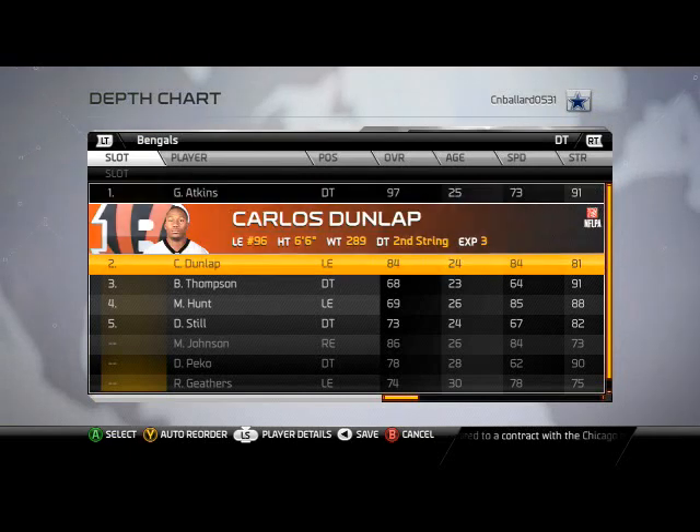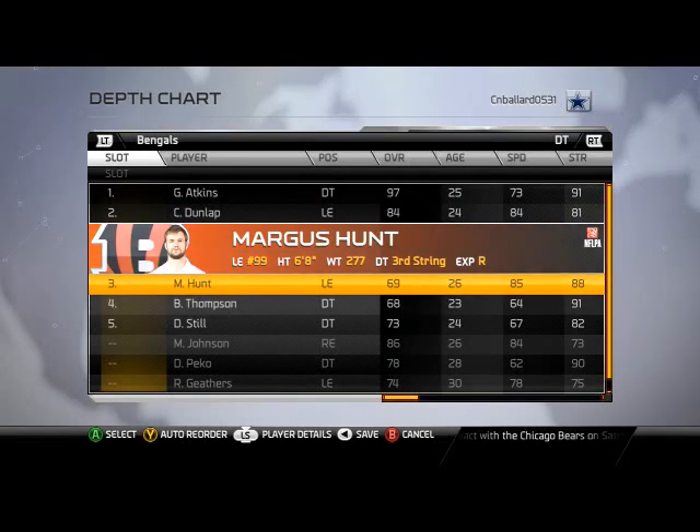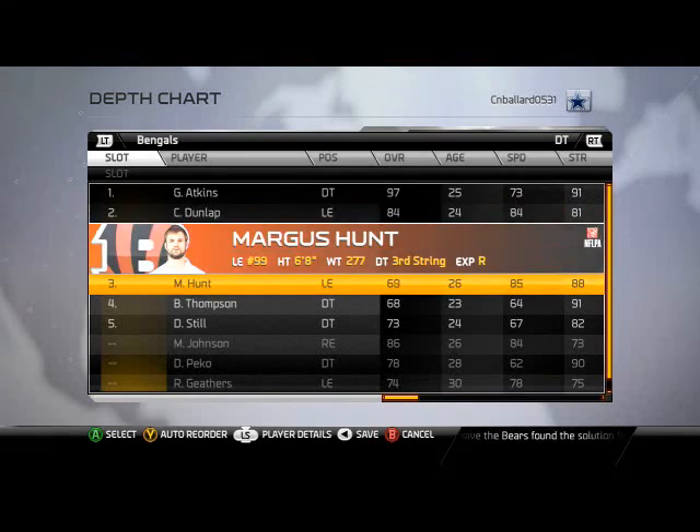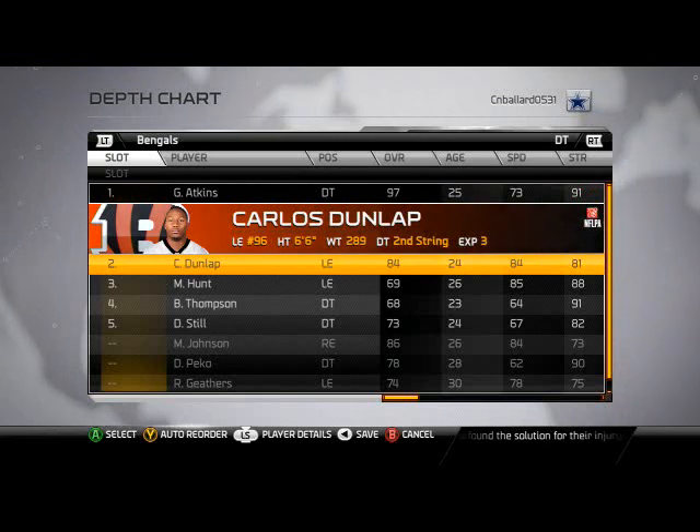Defensive tackle: Atkins. Dunlap — you could put Marcus Hunt in, but I think you do yourself a disservice to not put in a guy with 6'6", 84 speed, 81 strength. Even though Hunt is bigger and more athletic, Dunlap has better attributes down the line like block shedding, awareness, and pursuit.